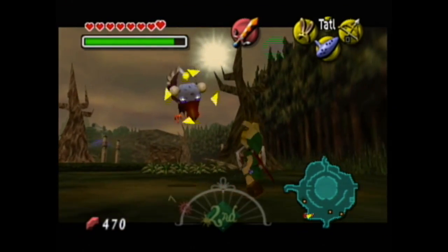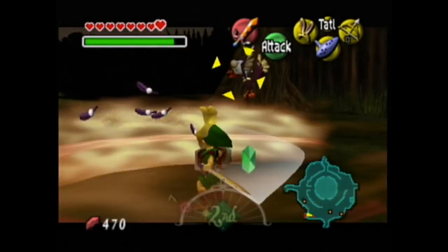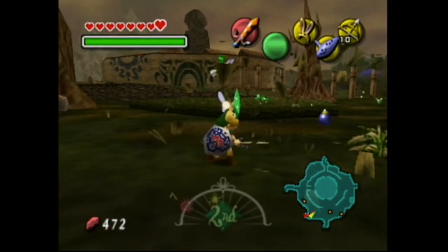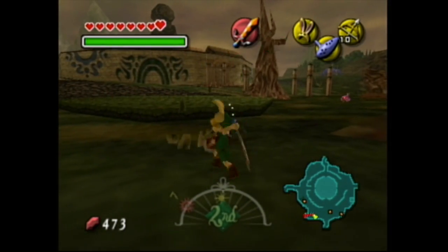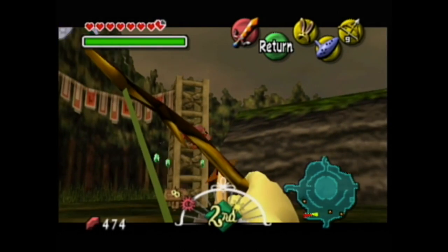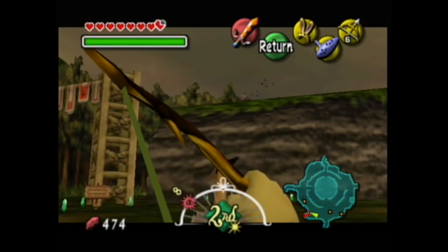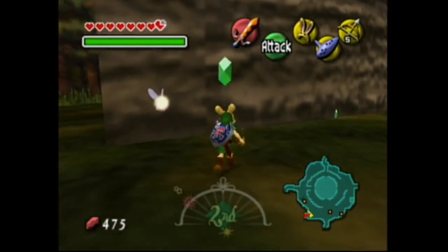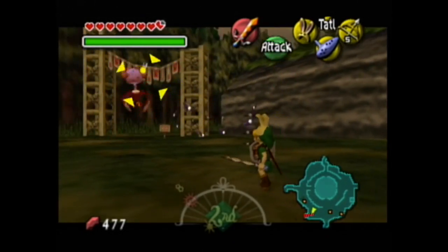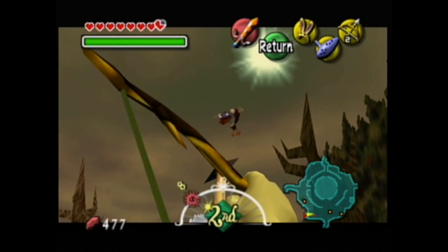One way you can get a lot of rupees is if you manage to kill this thing — I think it's called a Takkuri. This bird steals your items. If you kill it, you get a lot of rupees. But beware, because if it touches you, it steals your sword and then you have to go back to the curiosity shop to buy it back. I took a hit there but fortunately it didn't steal my sword. This thing just drops rupees.